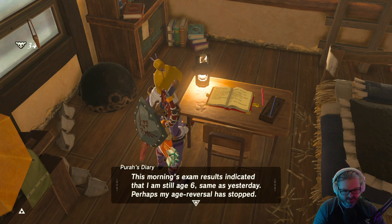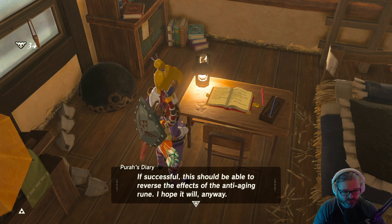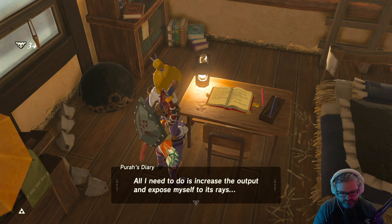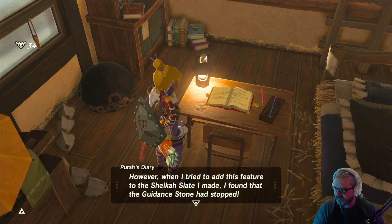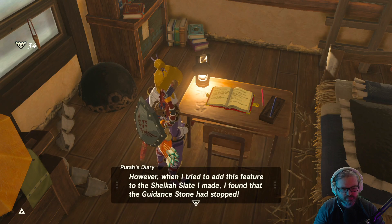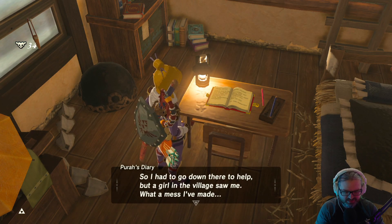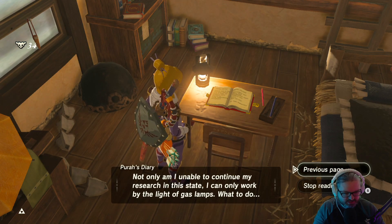Day seven: this morning's exam results indicated I'm still six — perhaps my age reversal has stopped. As luck would have it, today I also finished developing the beta version of an age-boosting rune. If successful, this should reverse the effects of the anti-aging rune. However, when I tried to add this feature to the Sheikah Slate, I found the guidance stone had stopped. What's more, the blue flame in the furnace outside has gone out. I sent Simon to the ancient furnace but he was too clumsy, it was raining, and nothing went to plan — so I had to go help, but a girl in the village saw me. What a mess.